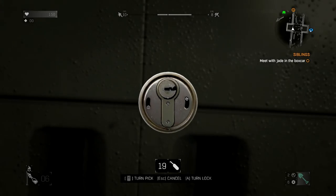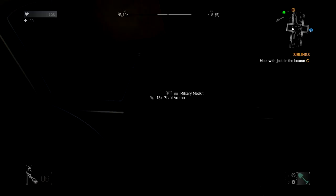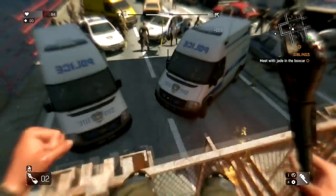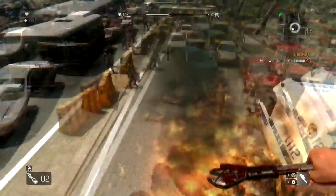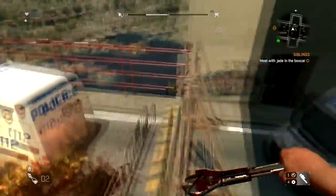There are abandoned police vehicles on the bridge which you can lockpick and find weapons and gear inside. If you are new to Dying Light, this is a great place to be because you can rank up pretty fast here. Just bring a lot of Molotovs or grenades if you have them.